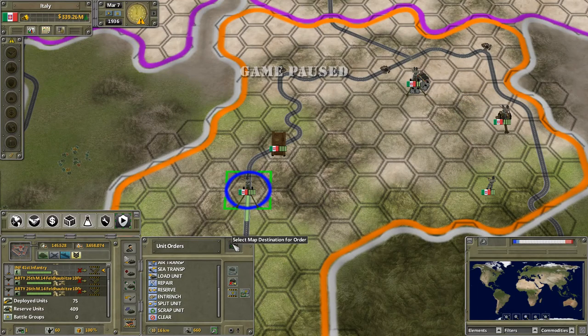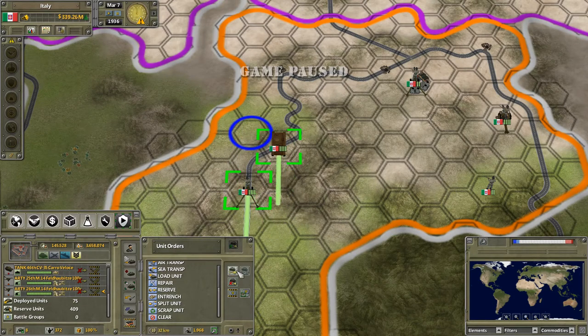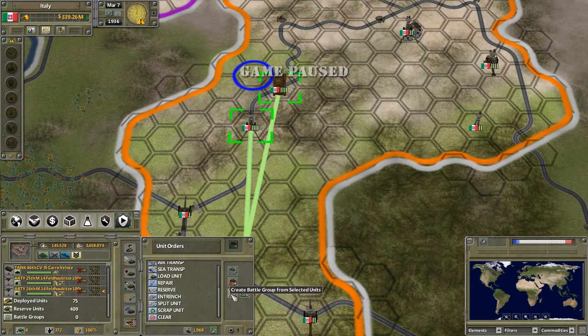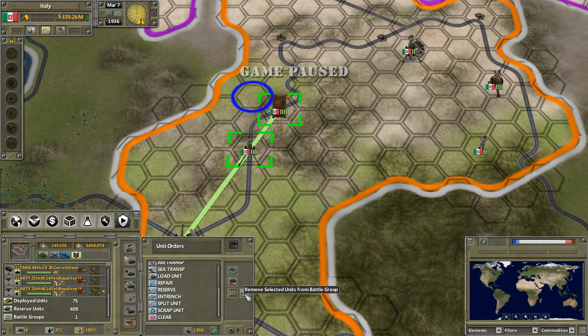For formation move, pressing shift will keep the formation when issuing move orders — without it, all units go to the same destination. You can also create a battle group from selected units, which then lets you select and manage those units together from the battle group panel. You can remove selected units from a battle group as needed.